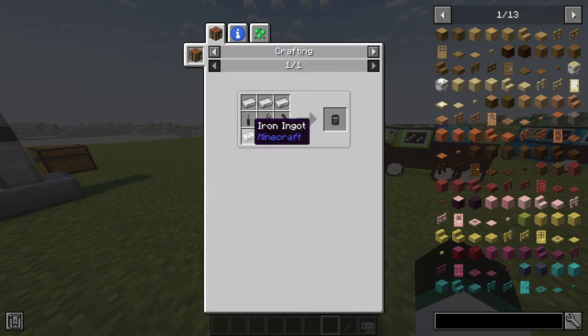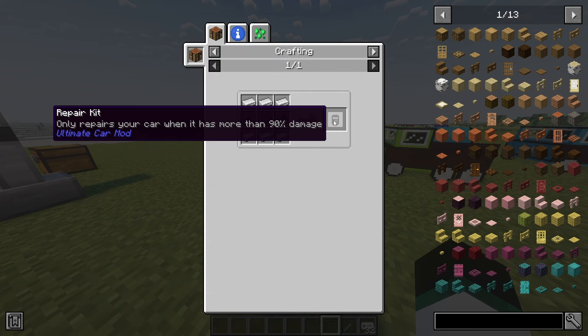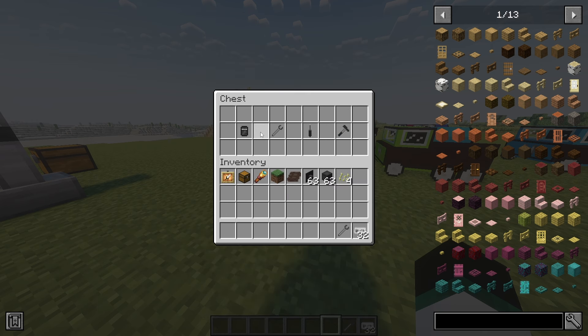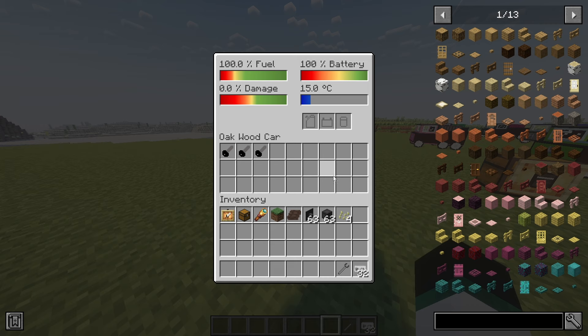You can repair your car in the car workshop or with a car repair kit. The repair kit will repair 5% of damage by putting it into the slot with the repair kit icon. You can destroy your car by holding a hammer, screwdriver, or wrench in your hand and hitting it twice within half a second. Your car can get damage if you drive against other cars or blocks, or by being in contact with water or lava. Your car cannot get damage from being hit by other means.